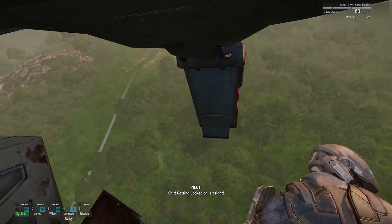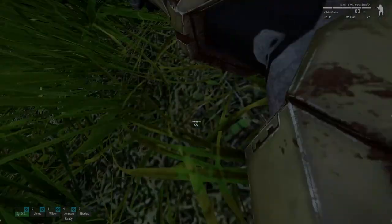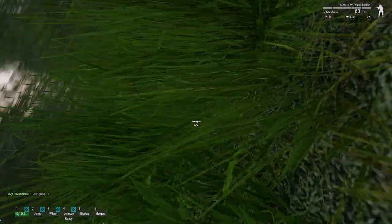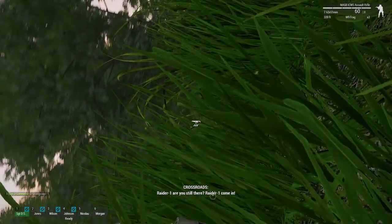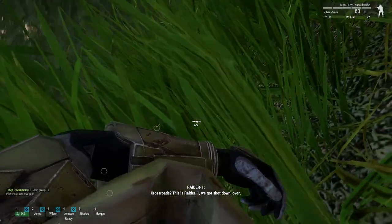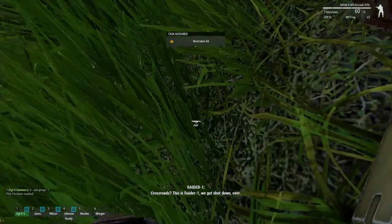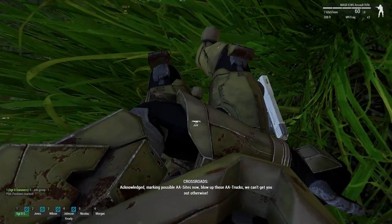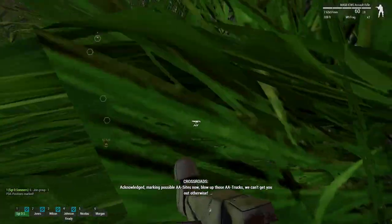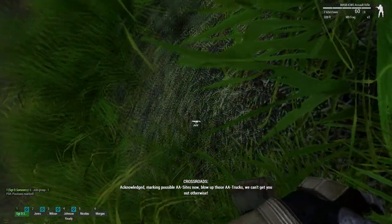We're getting locked down — took a hit. Probably not quite as cinematic as my last time getting shot down in the Falcon, but the end result's a lot better. Raider One, are you still there? Raider One, come in. Crossroads, this is Raider One, we got shot down — over. Acknowledged, marking possible AA sites now. Plug those AA trucks, we can't get you out otherwise.